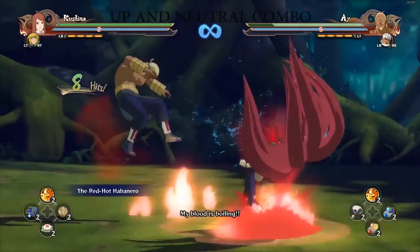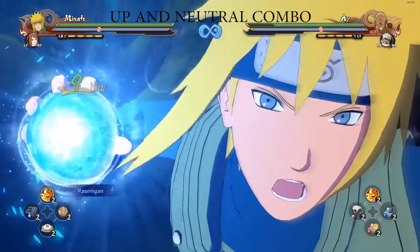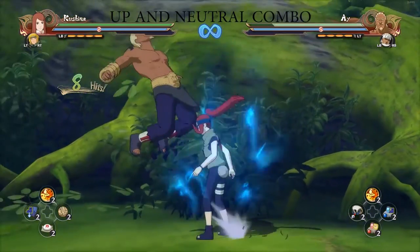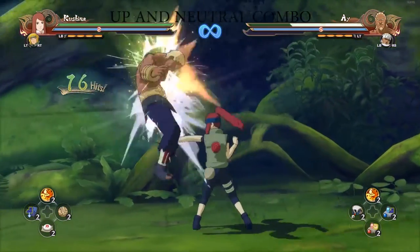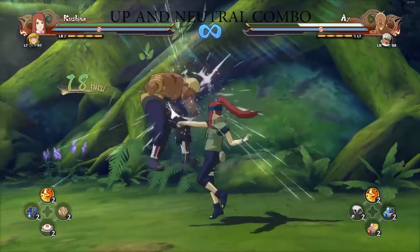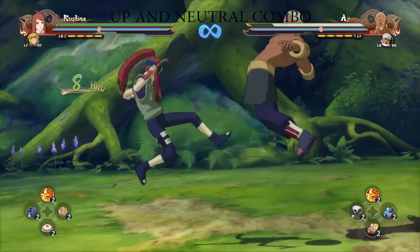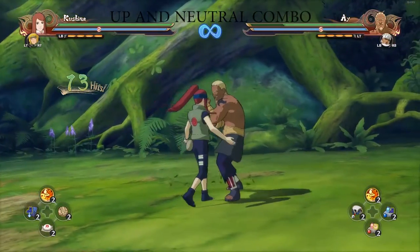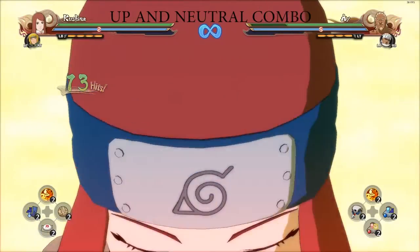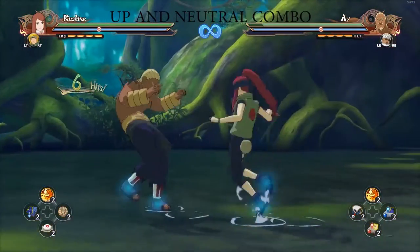I did the up with the ultimate, but if I'm not mistaken you cannot do the ultimate in the neutral. This is just me juggling a bit to show you — yes, it's infinite until you run out of chakra, you can do it ten times. But Kushina doesn't really have a good stumble for the up combo, so we're going to go into air juggles.